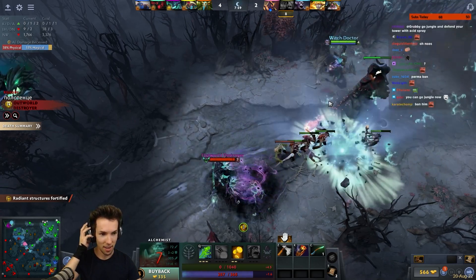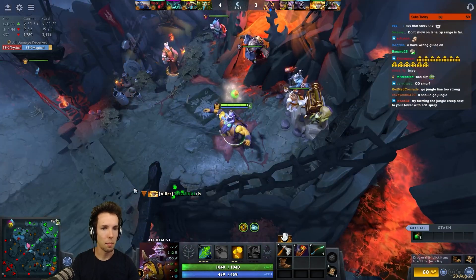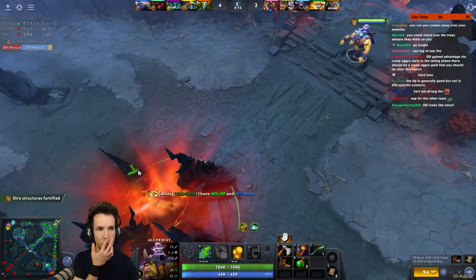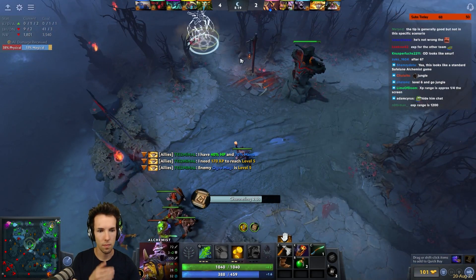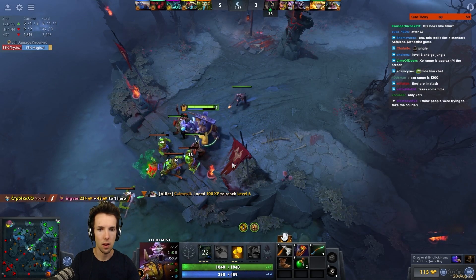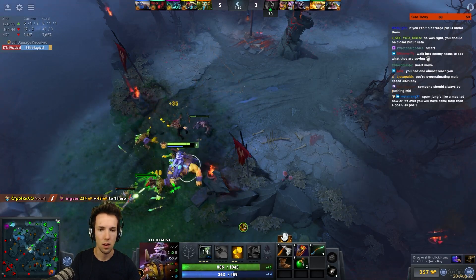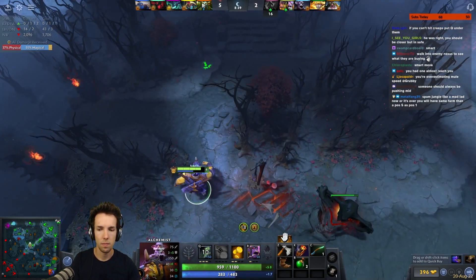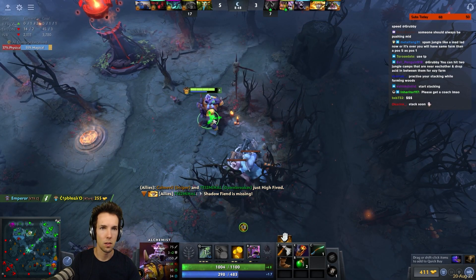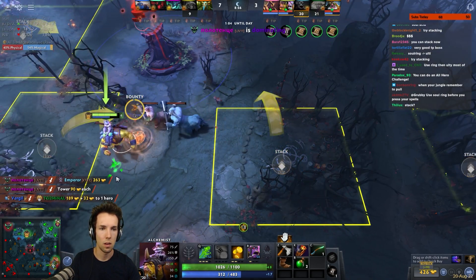I'll go mid for a bit. Nice — better living through alchemy! Dominating. Here we go. Your top tower is under attack. Your top tower has fallen. We're losing, they're killing all our towers. It was too early. Your middle tower is under attack.